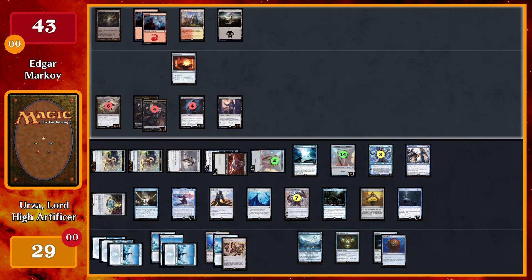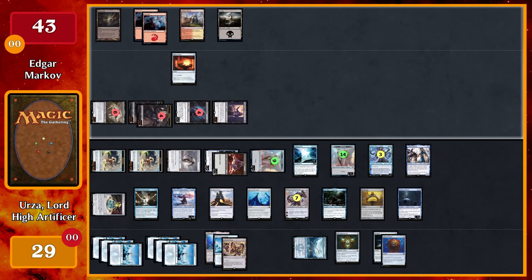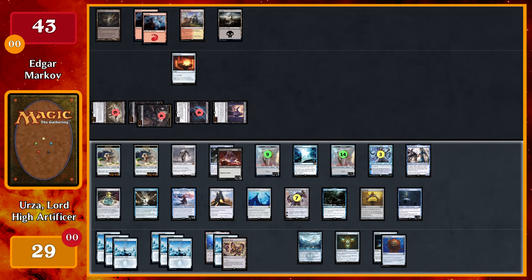Draw a card, go to main phase. On your main phase, I'm going to pay two to tap and activate Bident of Thassa — creatures my opponent controls can't attack this turn. Looks like I'm going to combat, attacking with everything. No blocks, no damage. I'll pass. Untap, upkeep, draw a card for turn and a card off Immortal Sun. I'll skip through my main phase and go straight into combat, attack with everything. That's game. Good game.